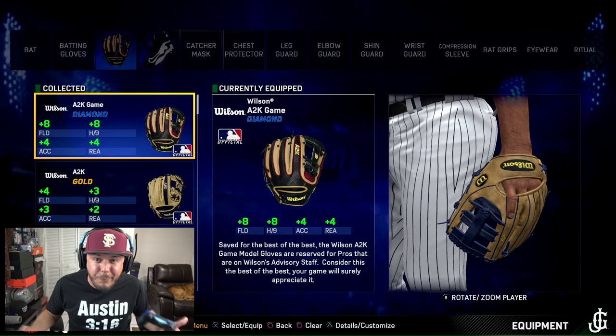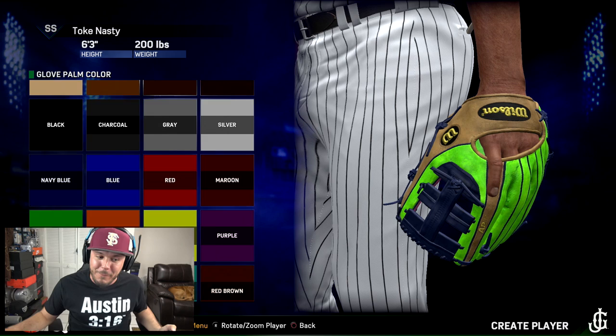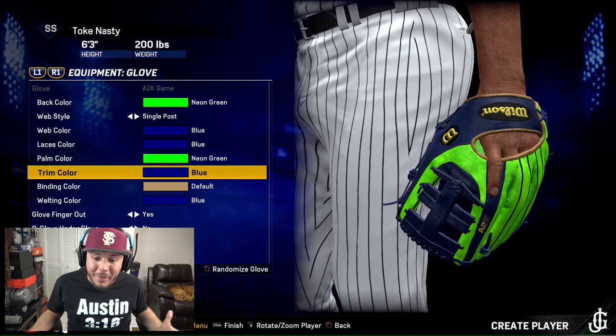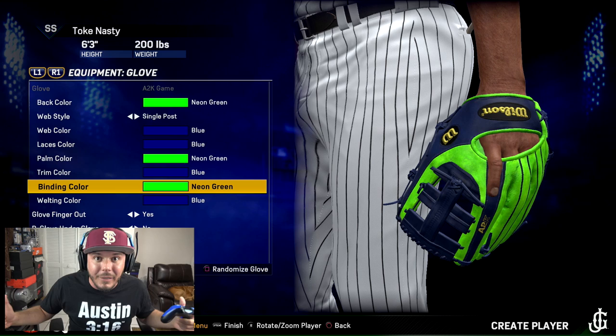As we're continuing our journey in the AA, I lead the league in almost every single category and there's a good chance we get called up very soon. I'm thinking about making a flashy glove — maybe a blue and lime green color. I figured let's give it a little bit of style, a little swag, and see if it improves our fielding. We got the blue outline, the lime green color — I want it to be flashy and stand out, but I don't want it to look stupid. Comment down below and let me know what you think.